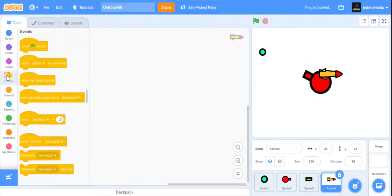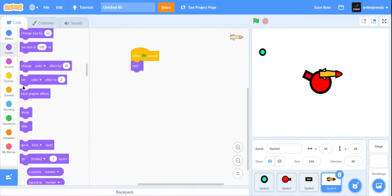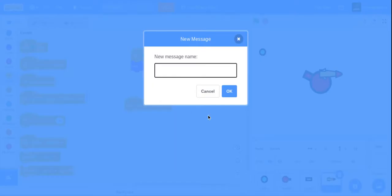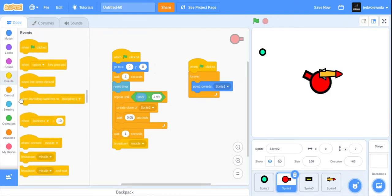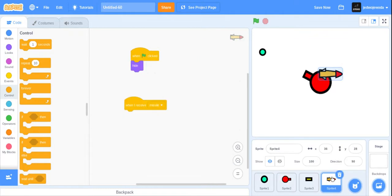We're going to go: when the flag is clicked, we're going to hide it. When I receive — we can make a new message called 'missile'. Then we can get a little wait in the middle, and then we can broadcast 'missile' maybe three times, with a wait of three seconds in there. Then we can go to the missile sprite.